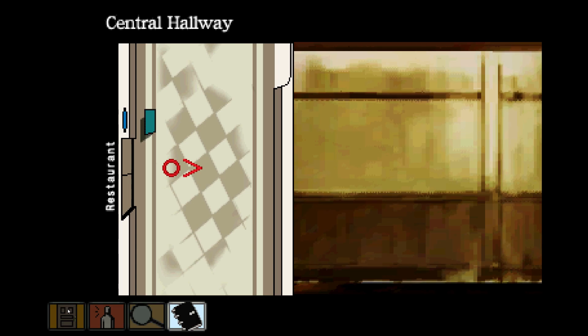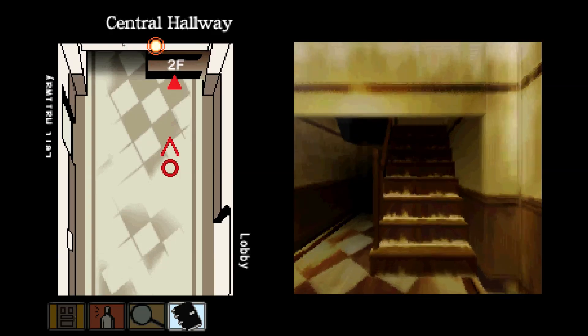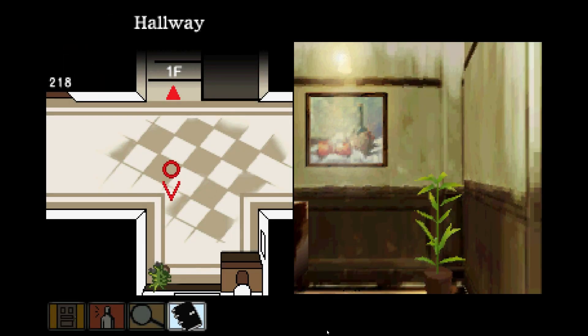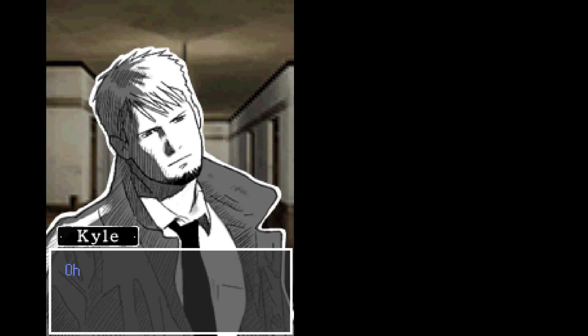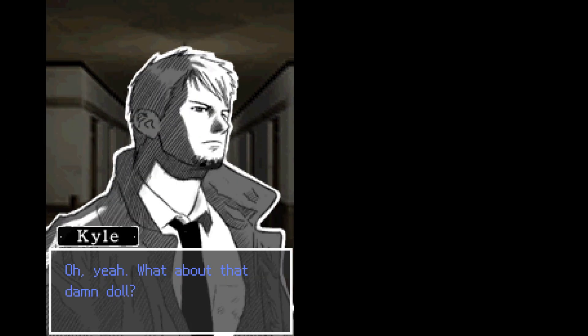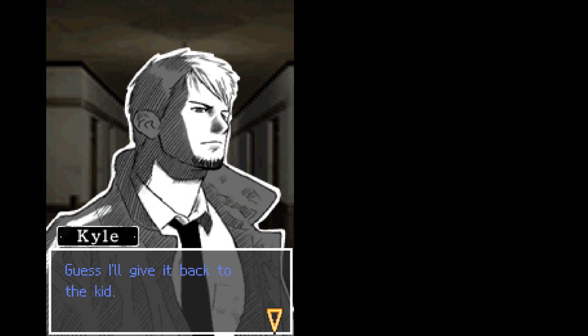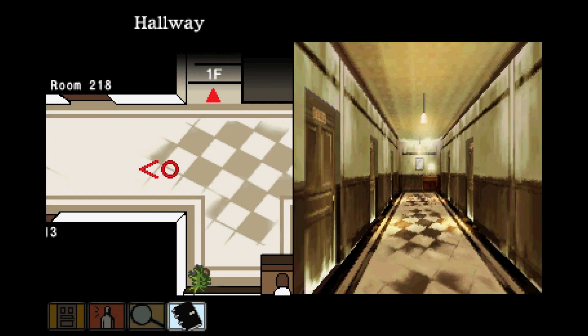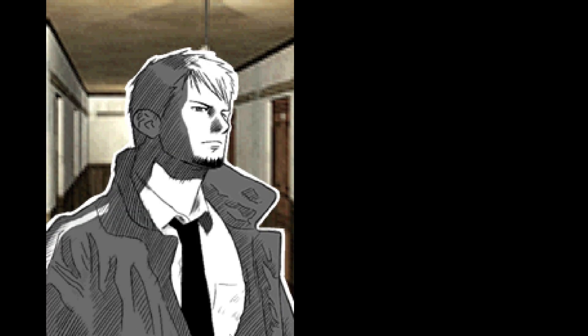Let's head back upstairs to the second floor. All right, back to our room. Oh right — what about that damn doll? I'll give it back to the kid. We had that doll from Melissa's back a while ago, so we can go back to her room — that's room 219. Let's go give the kid this creepy doll. Hello, Avon calling.